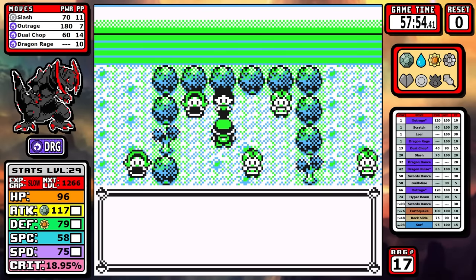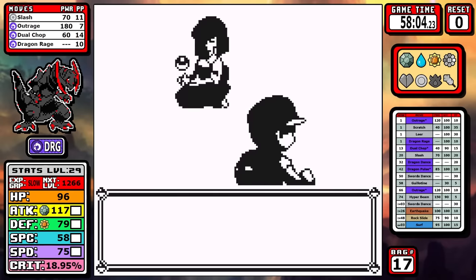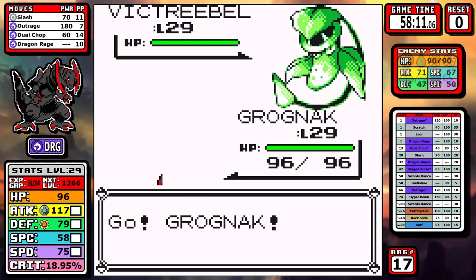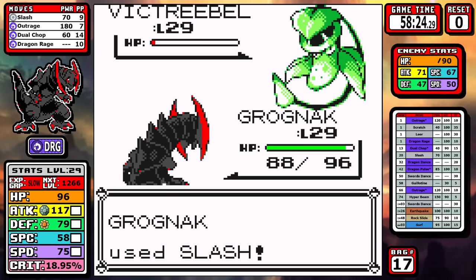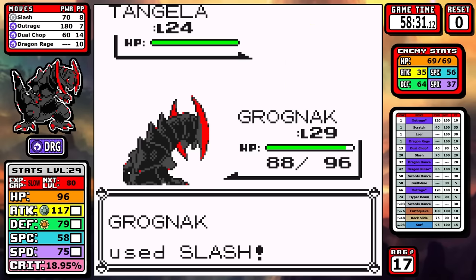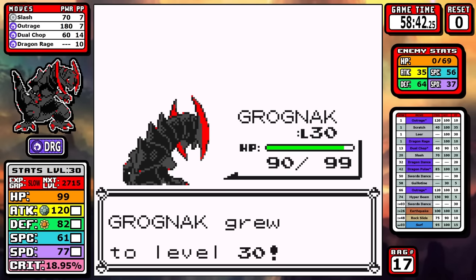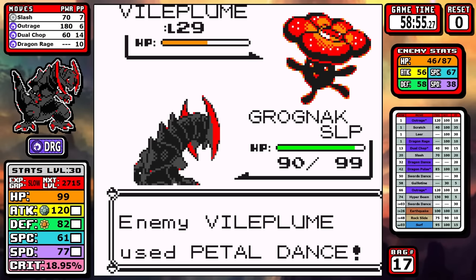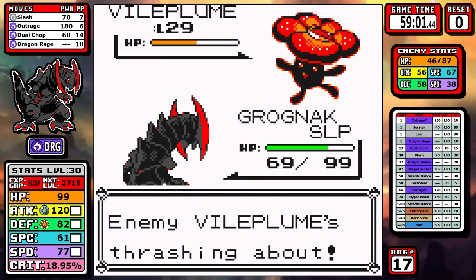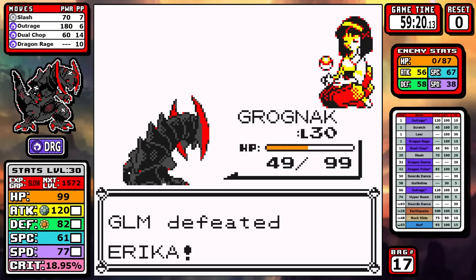Next I go to Erika, and this one was a little iffy. Two of her Pokemon have sleep-inducing moves, and even though we resist Grass and have strong Slash, I can't quite one-shot things. I wanted a little extra money and rolled the dice. Outside of getting Wrapped and wasting some turns, things go pretty well at first. For Vileplume I go for Outrage rather than Slash hoping for a crit, but that was one of my worst fears — I get put to sleep and it just wastes a lot of time. I wasn't in any real danger of losing, but the goal is to beat the game as fast as possible, and sleep wastes a ton of time. We still get through it.